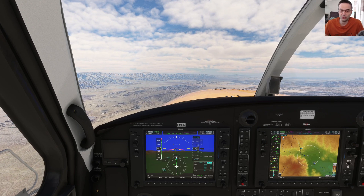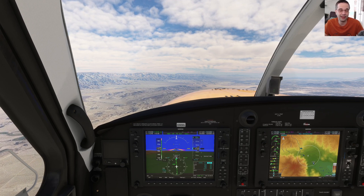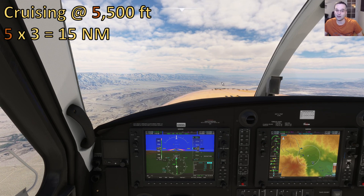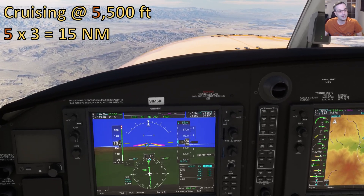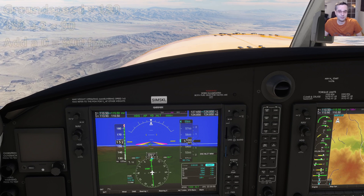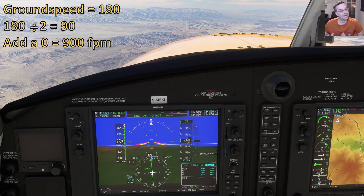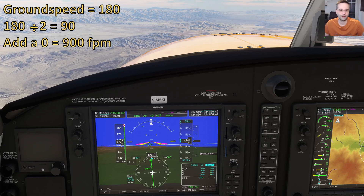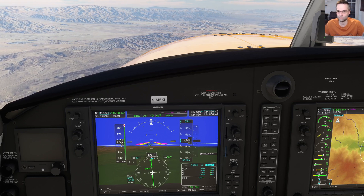The next thing we need to sort out is when to descend. For a VFR flight like this, I tend to keep it super simple with some rough math and the 3-to-1 rule. We're cruising at 5,500 feet, so if we take the first digit of that altitude and multiply it by 3, that tells us we need to start our descent at 15 miles from our destination. How fast we make that descent depends on our ground speed, which we can get on the multifunction display. Divide that number by 2 and add a zero, and it gives us our descent rate — that gives us 900 feet per minute, and we should actually be starting down now since we're about 15 miles out.